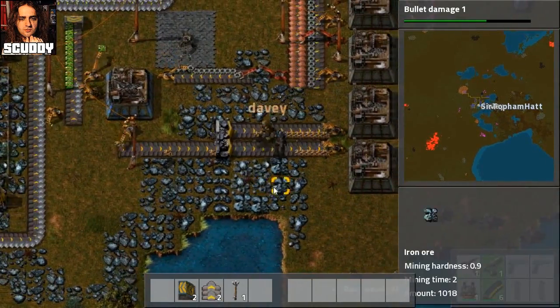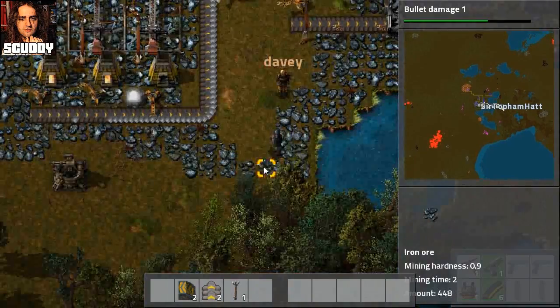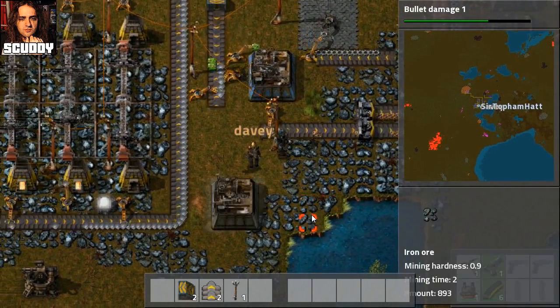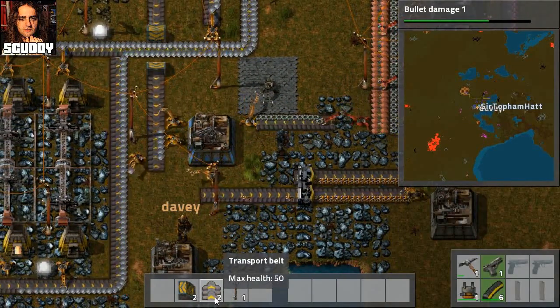One day they're gonna take over, these inserters. This needs iron plates and iron gears. Somehow I need to pipe the iron gears from over here down to here - underground!